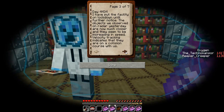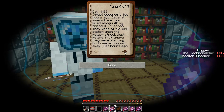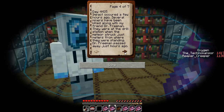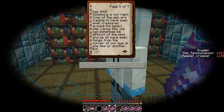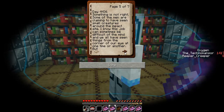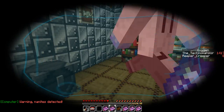Where were we? The objects we observed on radar yesterday are now much closer and they seem to be increasing in speed. Velocity tracking indicates that they are on a collision course with us. Impact occurred a few hours ago. Several miners have been killed along with my friend Dr. Freeman. They were at the drill station when the meteor struck, just meters from where they were standing. Dr. Freeman passed away just hours ago. Day 4436: something is not right. Some of the men are claiming to have seen small creatures around the impact site. I know this job can sometimes be difficult on the mind and we all have seen things from the corner of our eye at one time or another. But... Nanites detected!